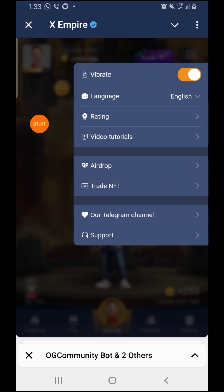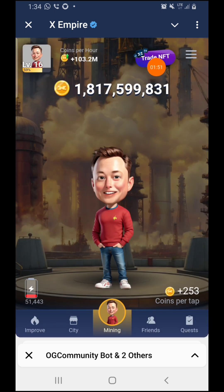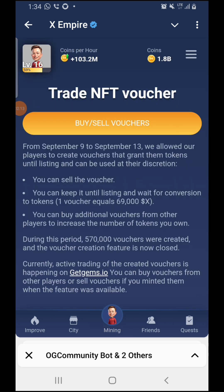Once you finish, if you want to check your NFT, come over to 'Trade NFT' and you're going to see it there. If you haven't claimed your NFT yet, that's where you'll press it — you'll see 'Mint NFT' on your home screen. Because I've already got my NFT, it displays 'Trade NFT' for me. Keep accumulating your profit per hour. If you already have the voucher, this is how it will display; if not, it will show 'Mint Voucher.'